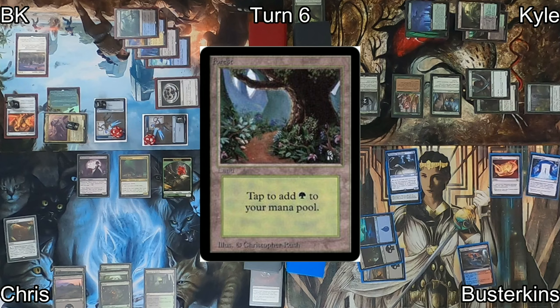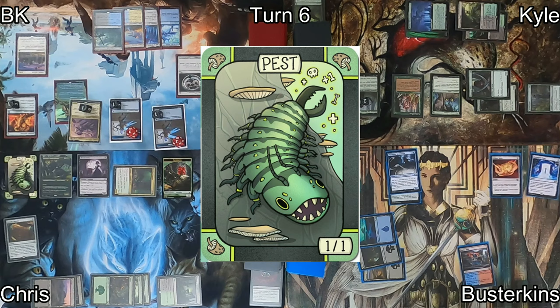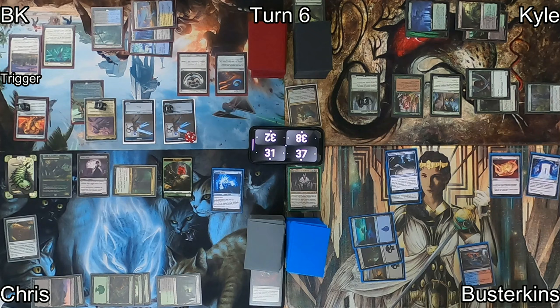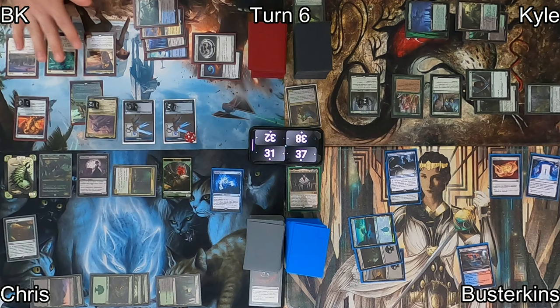Chris plays a forest, then casts his commander Belladros Witherbloom, who will start making 1/1 black-green pest creatures each upkeep, and lets him pay 10 life to untap all his lands. On my turn, Chris makes a pest token. I cast Ghostly Prison, making it harder for opponents to attack me — this generates a fairy, which triggers Cathar's Crusade, pumping my team with +1/+1 counters. I cast Hannah Ship's Navigator, again triggering Cathar's Crusade for another round of counters.